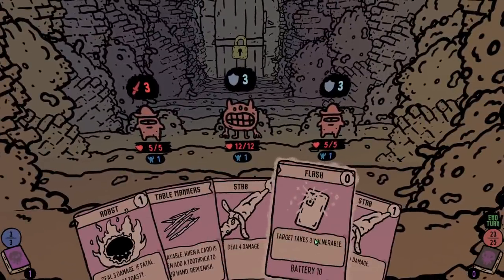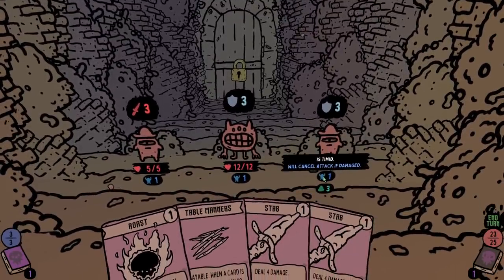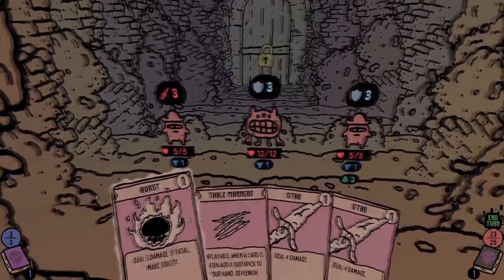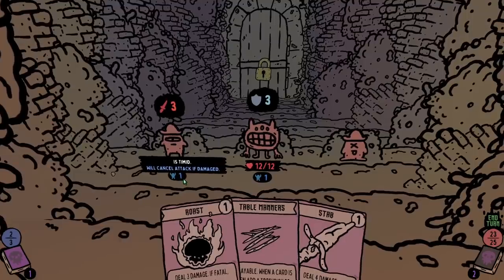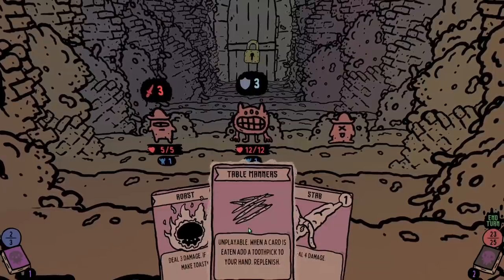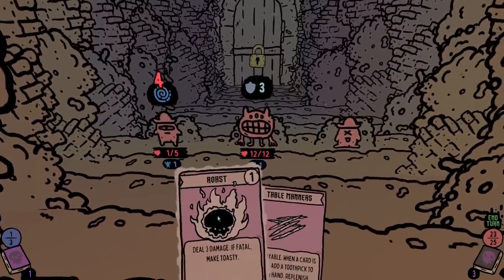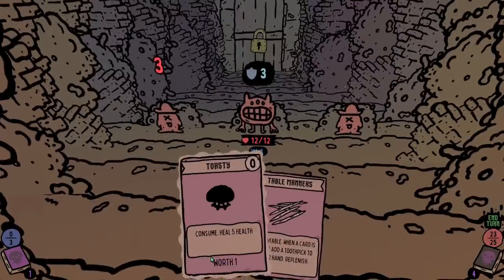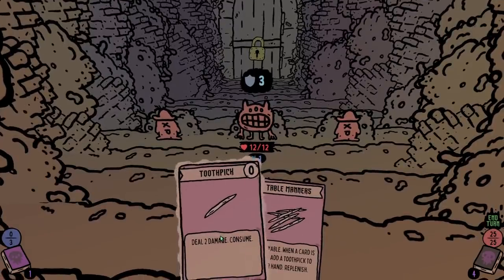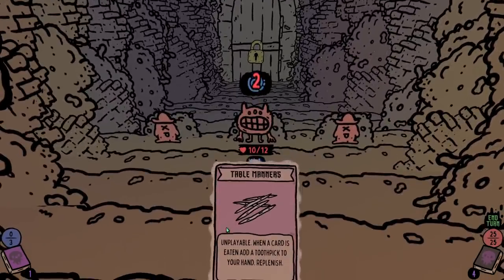We have three energy over here so we are going to try our best to kill some of these guys as quickly as possible. The side guys have timid engaged right now — they'll cancel an attack if damaged. I've only done one run so I'm definitely learning as we go. I can't even play this table manners card. It says when a card is played add a toothpick to your hand, but it didn't add a toothpick when I stabbed that guy. Let's just stab this guy and then roast him which makes him toasty — and then we eat him because he's a mushroom. Table manners only triggers when we eat things, so we get a toothpick, and then I can do two damage with said toothpick. Perfect.